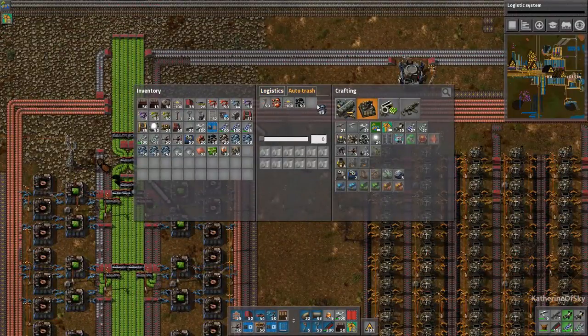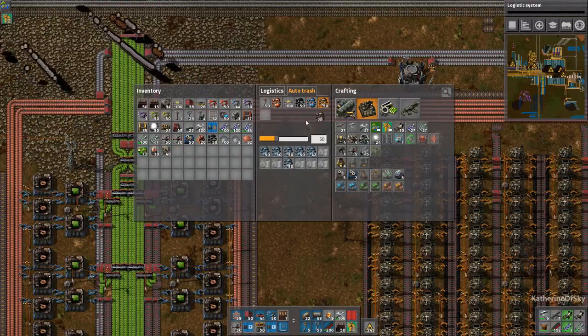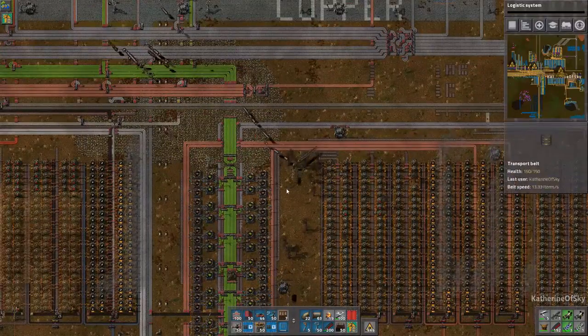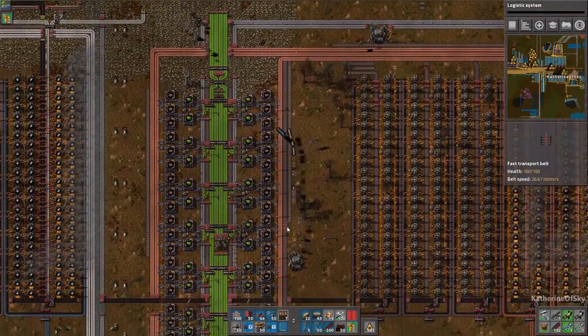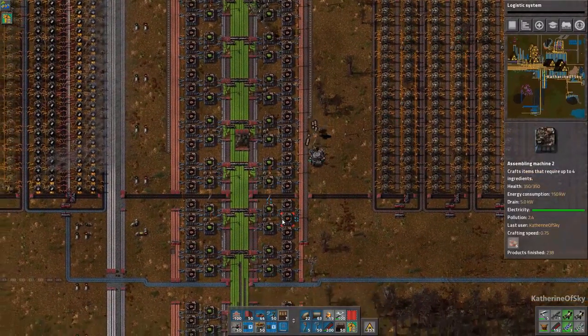I don't want any of this stuff in my inventory ever, nor do I want stone — please take it away from me. Thank you. And iron is now flowing. Look at that gorgeous iron flowing along. Isn't that nice? Very, very nice.